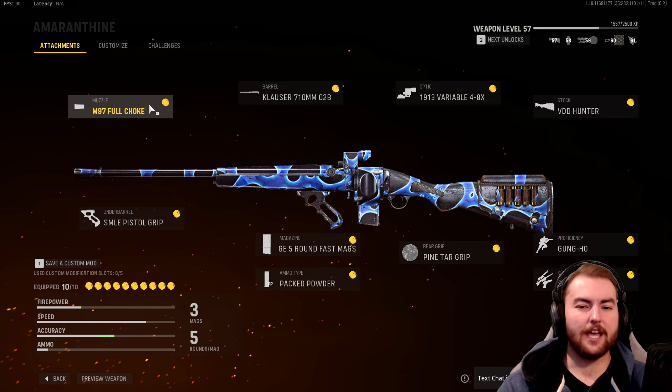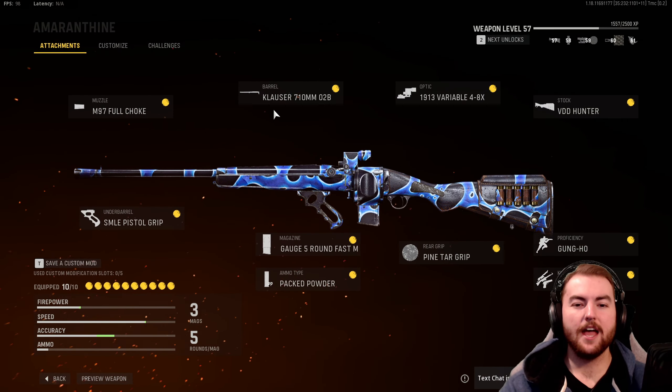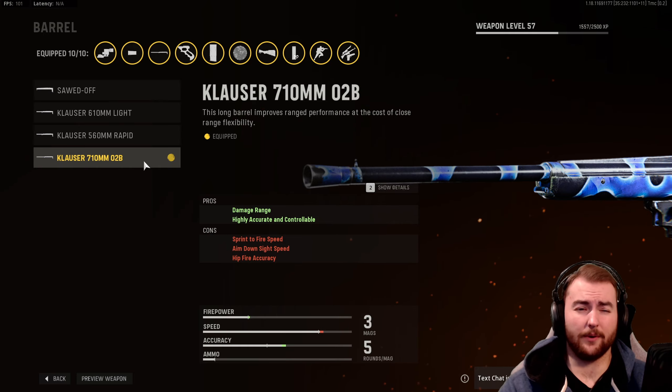To start us off, we have the muzzle, which is the M97 Full Choke. This gives us a tighter pellet spread, meaning our pellets are closer together so we can do more damage to the central area of the person. In the barrel, we have the Klaus' 710mm 02B. This gives us more damage range and makes us highly accurately controllable — damage range is really all we care about here.